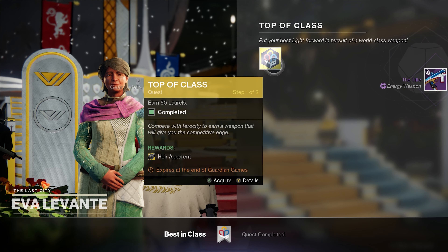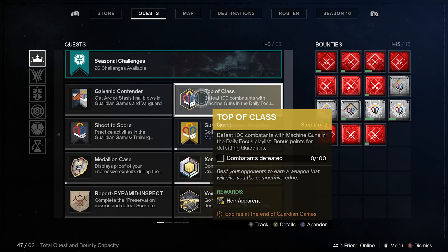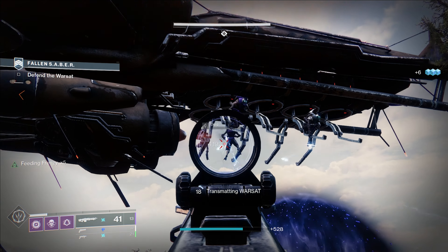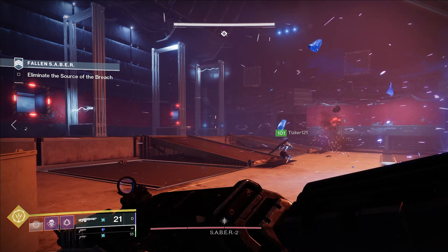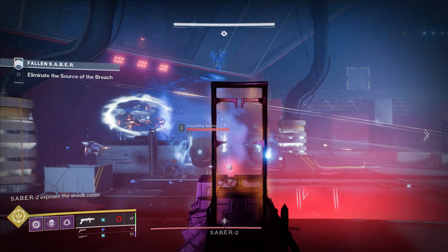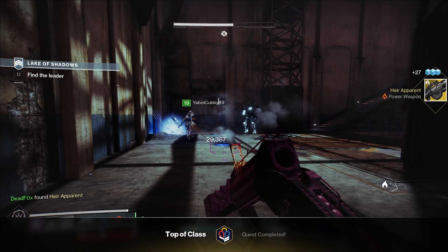Once you pick that up, you will be prompted with the Top-of-Class mission, which is the mission to get Hair Apparent. Step one is get 50 laurels. Step two is defeat 100 combatants with machine guns in any playlist activity. Here's my guide on how to get Hair Apparent: basically, run around in the Vanguard Ops playlist with Thunderlord. It was literally three strikes in and I was done — I had the exotic. It was pretty simple. I found it was very important to have heavy ammo finders and scavengers on — machine gun ammo finder and scav — because I was running out of ammo very quickly. Just run and gun with Thunderlord as much as you can, and there it is. That's Hair Apparent.